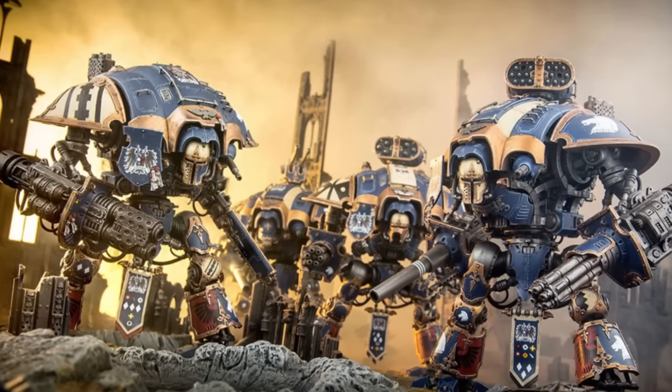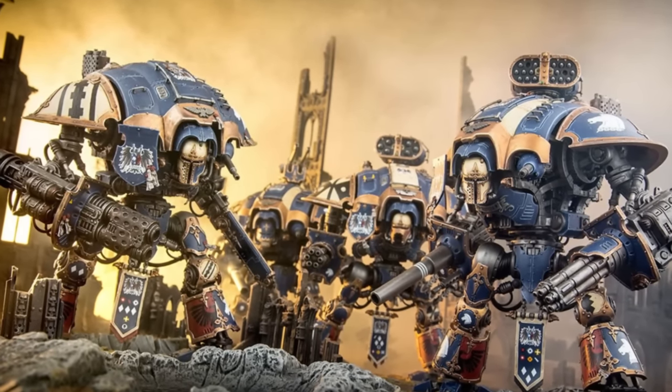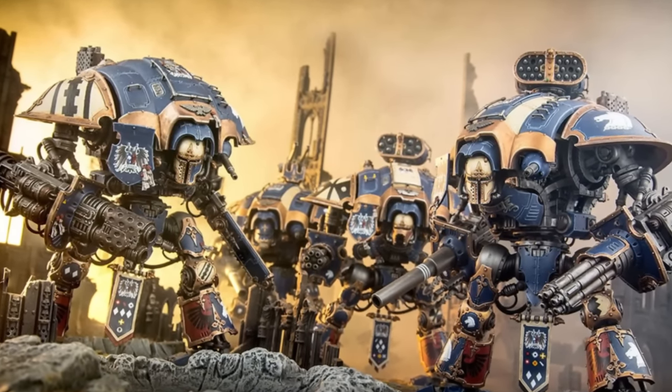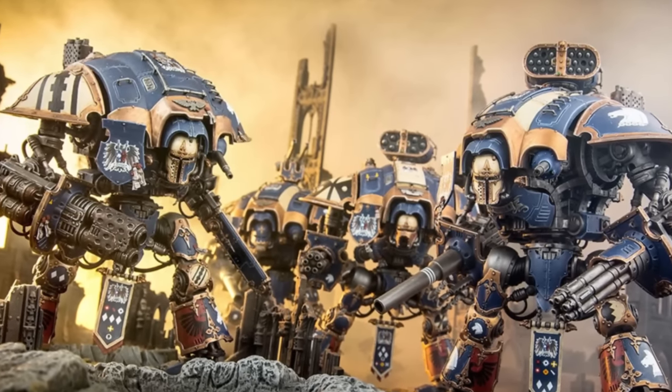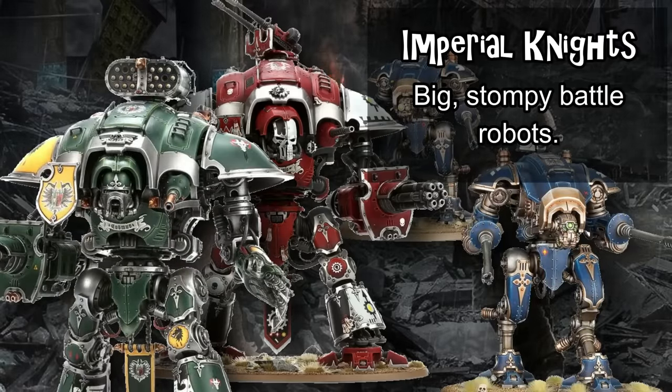Imperial Knights are a faction entirely made up of big stompy battle robots, including big titanic knight varieties alongside smaller Armiger walkers. This faction tends to focus on tankiness and ranged damage output, in stark contrast to Chaos Knights. They have unique Bondsman abilities that their larger knights can grant to their Armiger walkers, which typically give them re-rolls and other support effects, but also make them dramatically more difficult to kill.